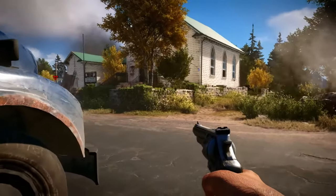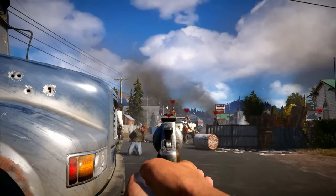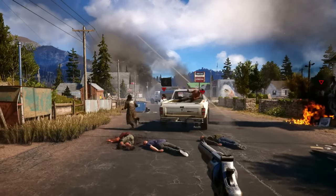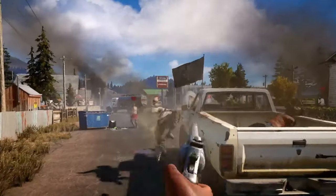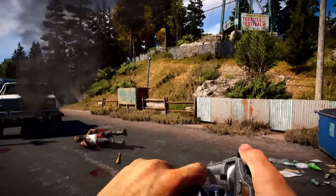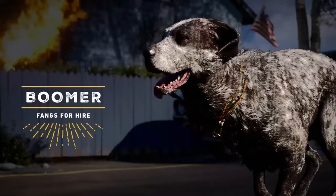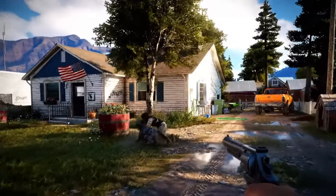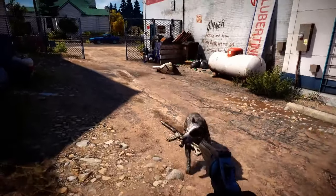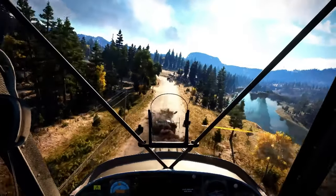Fighting in Far Cry 5 is all about thinking and being creative. You can use lots of different weapons, like guns or bows. The game wants you to be clever in fights, like using the environment or sneaking up on enemies without making noise. The game's physics make things unexpected — explosions can move stuff around, which can be good or bad for you. Animals, like bears and cougars, can also be dangerous to you or your enemies. The world is full of surprises; even a peaceful fishing trip can turn into a big fight. You never know what will happen next in Hope County.